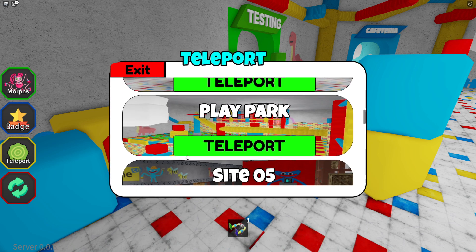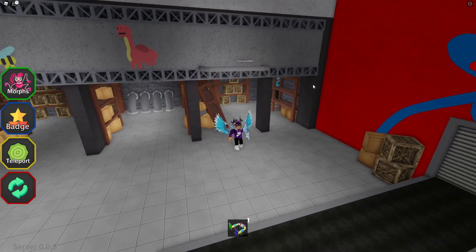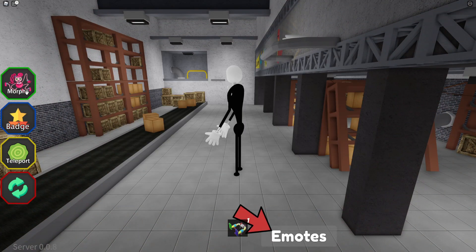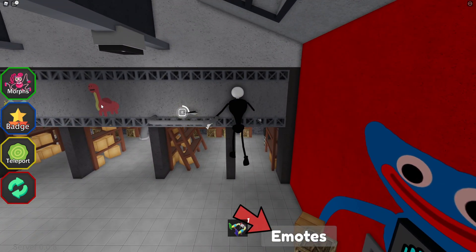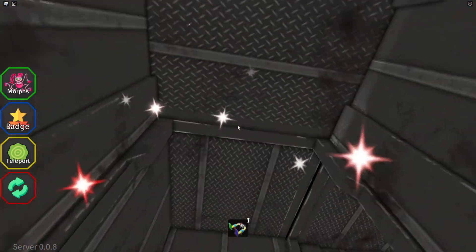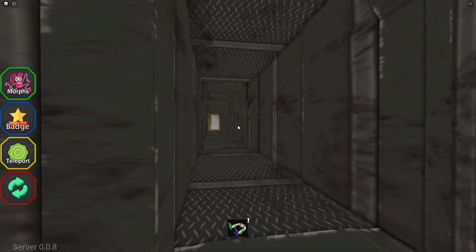Next we're going to teleport to Site 05. There are a few more places we can teleport to. To get this one I think we actually become a morph - let's become this one. Is it going to make us taller? Yes. Can we jump under here? Yes we can - let's get that one over there, nice and simple. That's William over here. Let me reset back to normal and open up these vents.